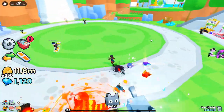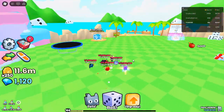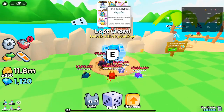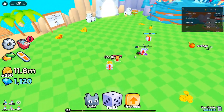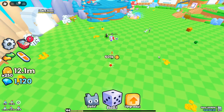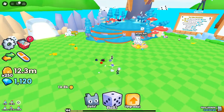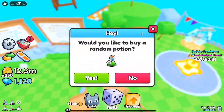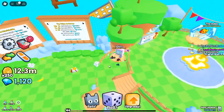Upper key half — get this by fishing. Head to the fishing area, cast your line, and catch chests. If you're lucky, you'll reel in the upper key half, and your journey toward unlocking the crystal loot chest begins. Lower key half — this one's a little trickier. To find the lower key half, you'll need to break breakables scattered around the game's world. Unfortunately, the chances of obtaining the lower key half are quite low, so you'll need to break a lot of these objects to get lucky. Once you have both halves, combine them to create the full crystal key and open the crystal loot chest.